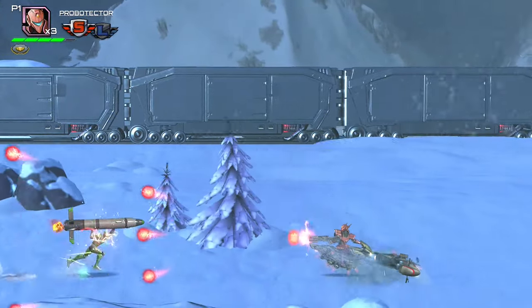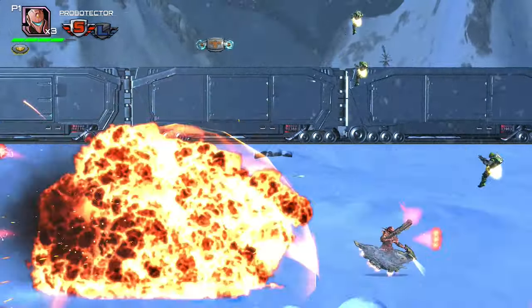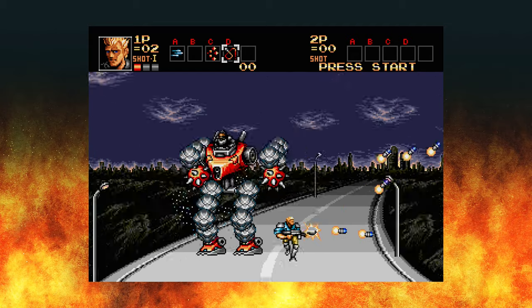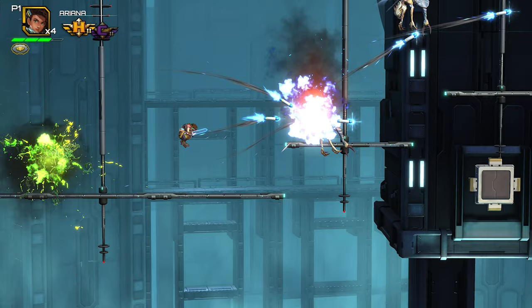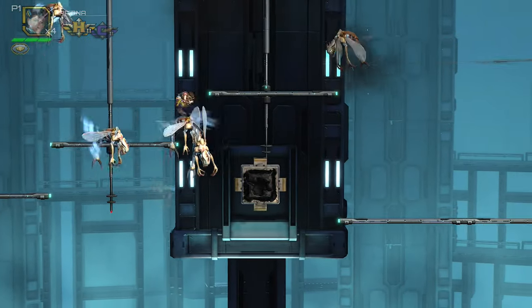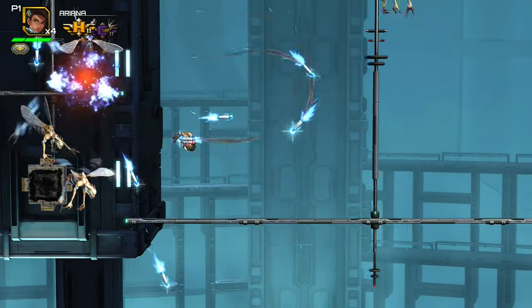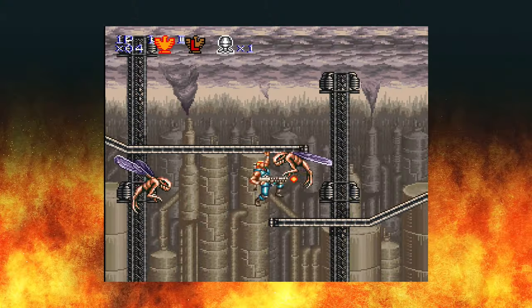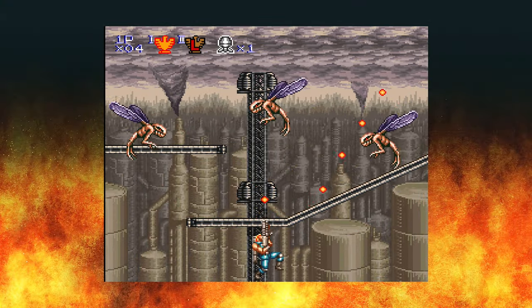The 5th stage has you back on the hover bikes chasing an ice train — the sub-boss is clearly a nod to one of the bosses from Stage 1 in Contra the Hard Corps. Stage 4 has you in a factory with one section hanging on metal bars while flying bugs try to grab you and pull you off screen, which is borrowed from Stage 3 of the SNES game.